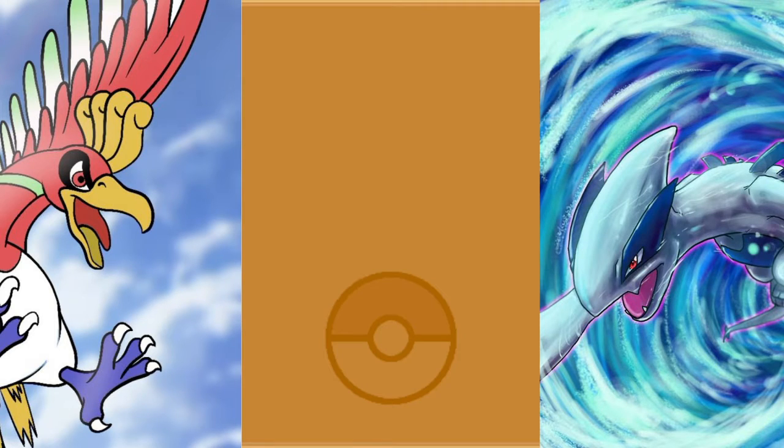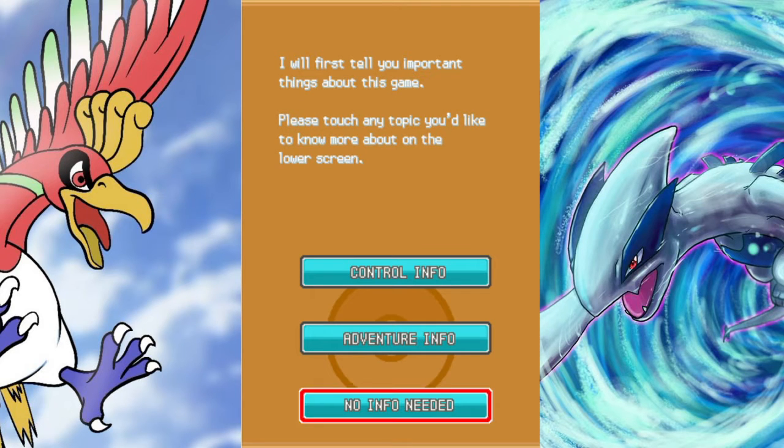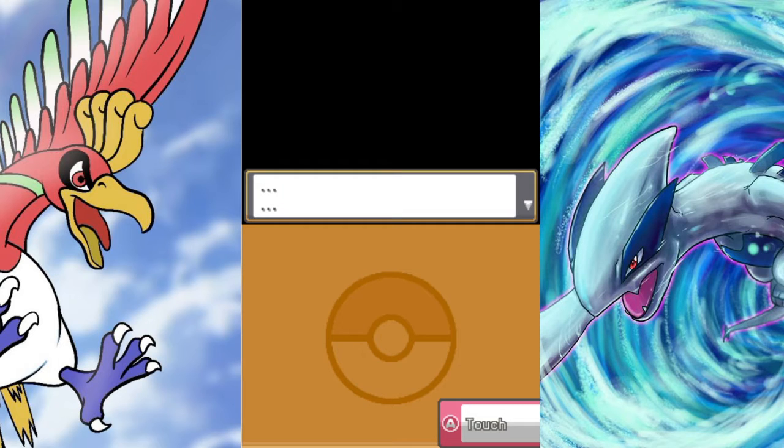We're also doing a Nuzlocke with it. For the rules: number one, it starts once you get your Poké Balls. Number two, when your Pokémon dies, it's done — you have to release it. Number three, you have to name every Pokémon, which I might do. And the fourth main rule is you can only catch the first Pokémon on every route. We'll also use the rule that if we find a duplicate species on another route, we can skip it — so if we find a Suicune again, we don't have to take it.